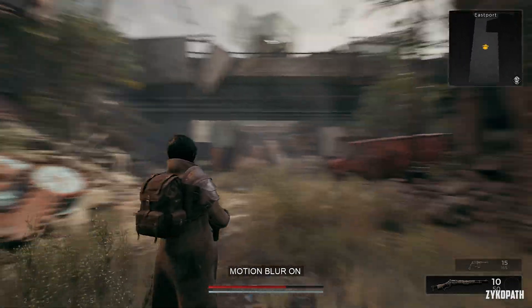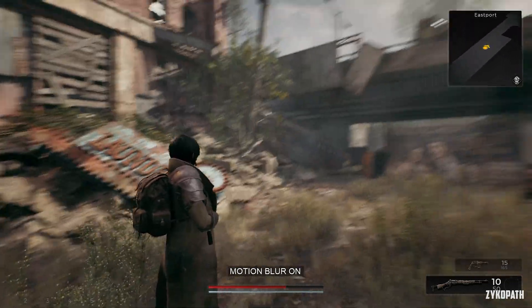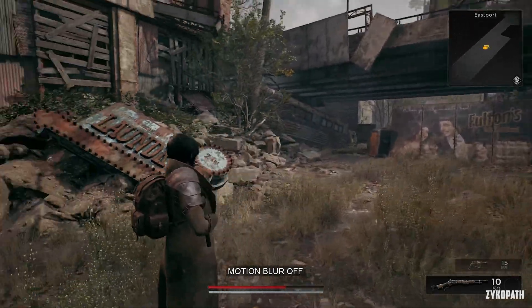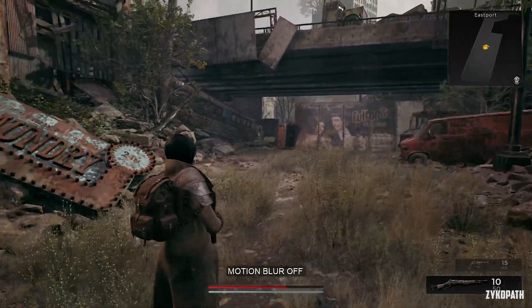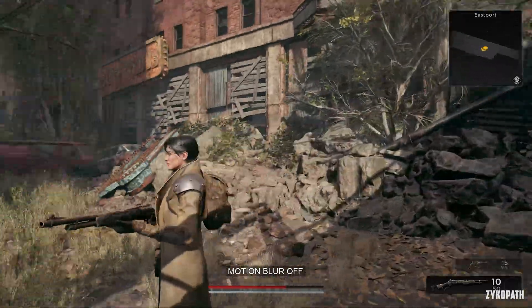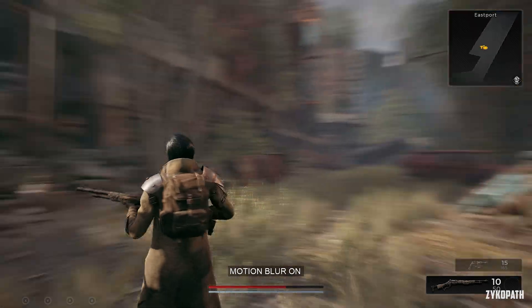Starting with motion blur — having motion blur on has a weird shimmering effect on the character's hair when in motion, while disabling motion blur almost gets rid of this issue entirely, which is a shame because this game has a decent looking motion blur.